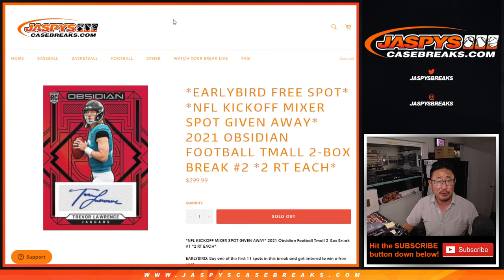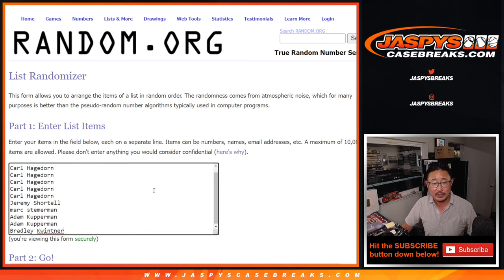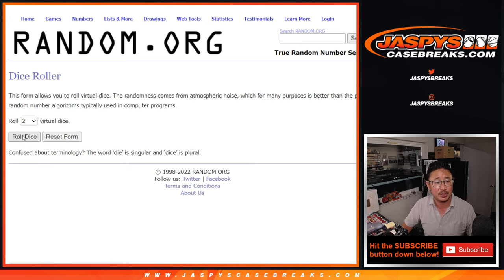There's an early bird special here, so we've got a few different dice rolls happening. First dice roll — see if you're one of the first 11 — you get a shot at an early bird spot. Second dice roll will be for the break itself, names and teams. The third and final dice will be for the giveaway spot, which we're going to be using the original 16 names. You'll see how we're doing that in just a second.